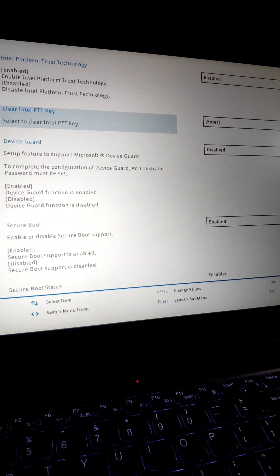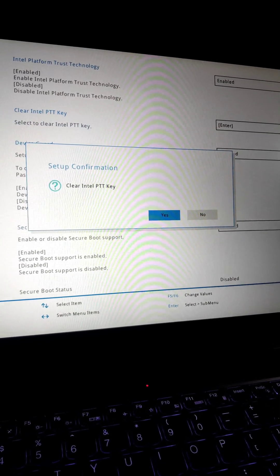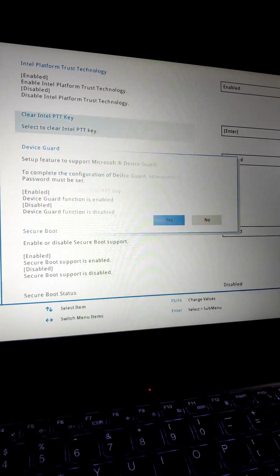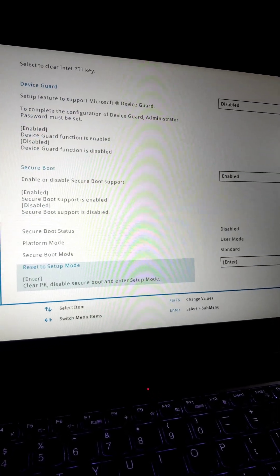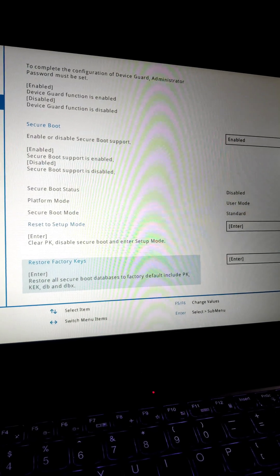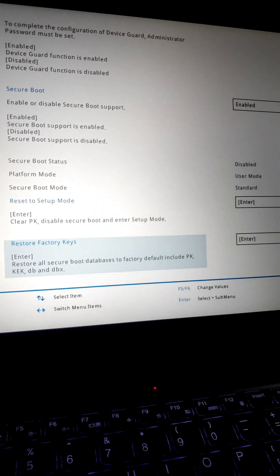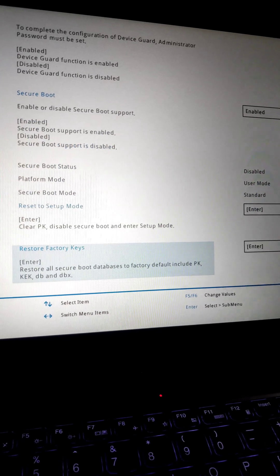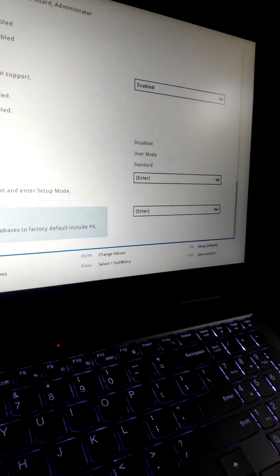First, press on Clear Intel PTT Key and press Enter, then Enter again. After that, scroll down and you'll see an option called Restore Factory Keys — press Enter and confirm. Then press F10 to Save and Exit, and let's see whether the problem is fixed.